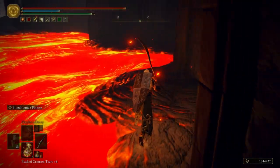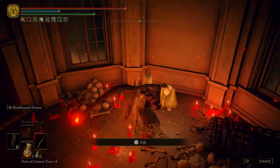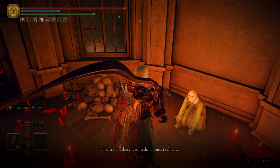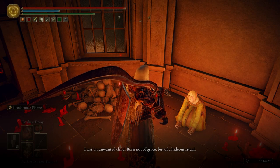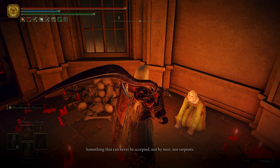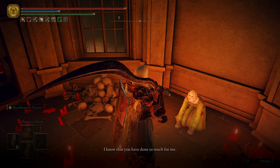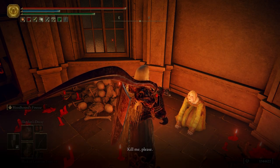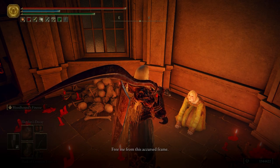Here's Raya — let's go ahead and talk to her. She says: 'Oh, it's you. I'm afraid there is something I must tell you. I was an unwanted child, born not of grace but of a hideous ritual — something that can never be accepted, not by men, nor serpents. Even Lady Tanith shouldn't accept me. I know that you have done so much for me, but I wish to ask one last kindness: kill me please. I thought that I feared nothing, but this — free me from this accursed frame.'